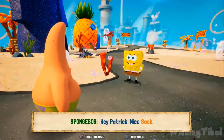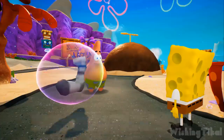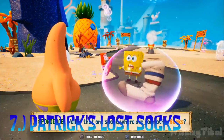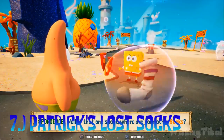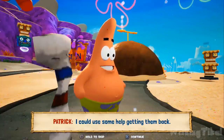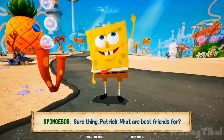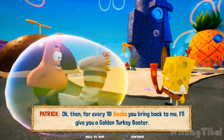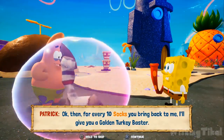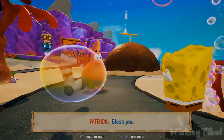Coming in at number 7, not quite as annoying as the last one, but it's Patrick's Lost Socks — all of them. Some sock locations are really obvious, like when you first talk to Patrick. Some are funny, like having to destroy all that quick stuff or destroy Patrick's couch. But at the same time, some of them are in the most ridiculous places in the entire game. It's pretty time consuming, though not as bad as the Mr. Krabs golden spatulas.